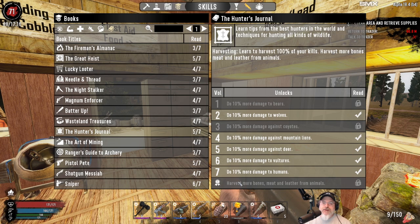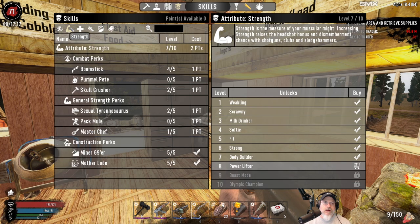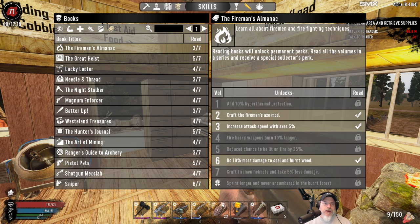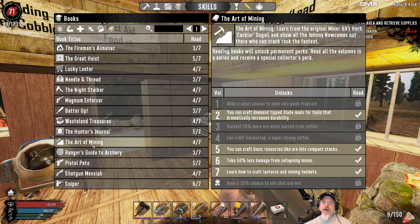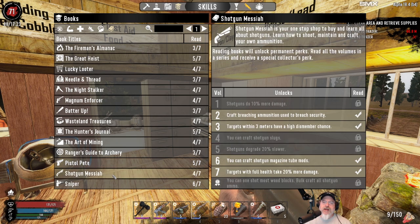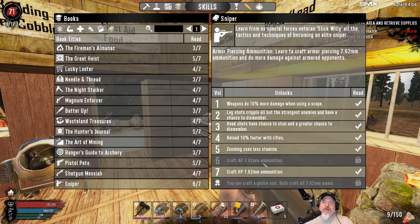Mining - we're getting close on mining, 20% chance to one-shot any ore. Archery has ways to go. Pistol Pete - we're pretty close too. Pistols and SMGs degrade slower, and 9mm weapons have 20% more range when sighted. Shotgun Messiah and Sniper - wow, we are one thing away from Sniper. You can craft a ghillie suit and bulk craft all 7.62 ammo. So we're definitely going to be on the lookout for Sniper Volume 6. We're making progress on that.